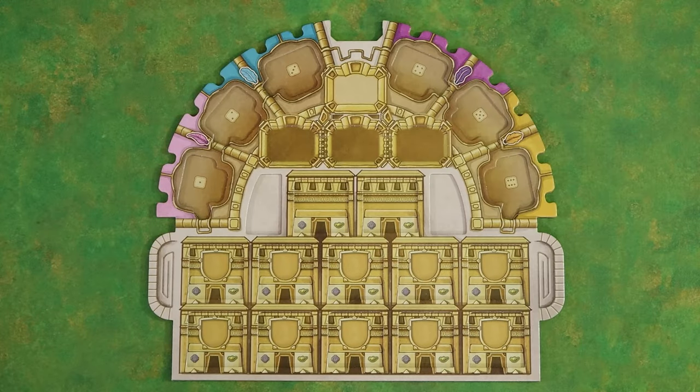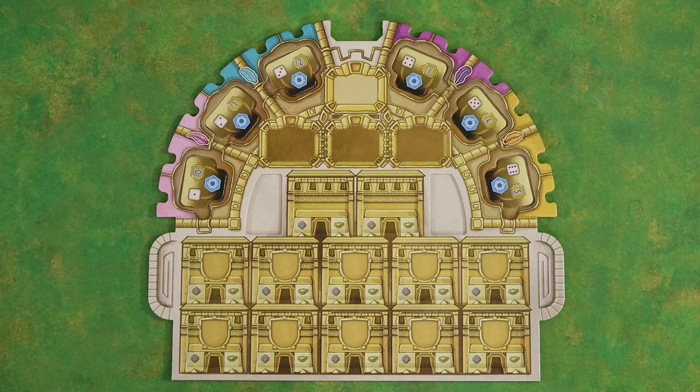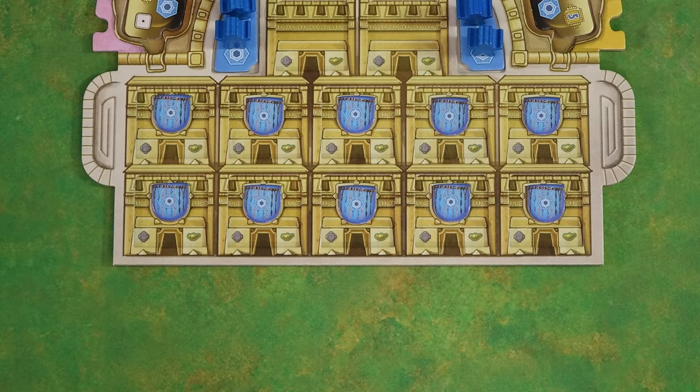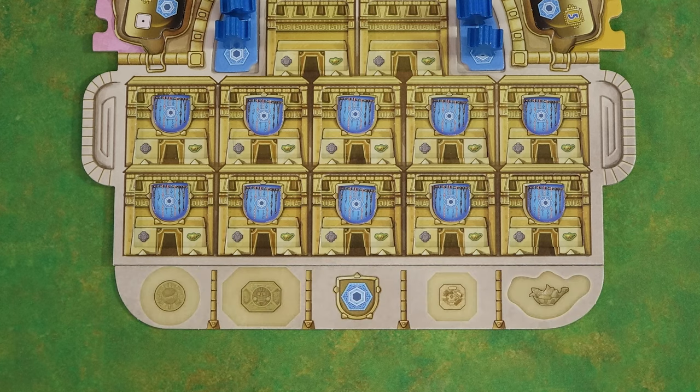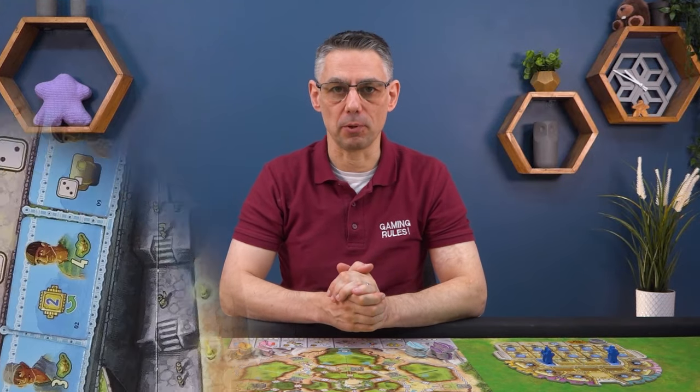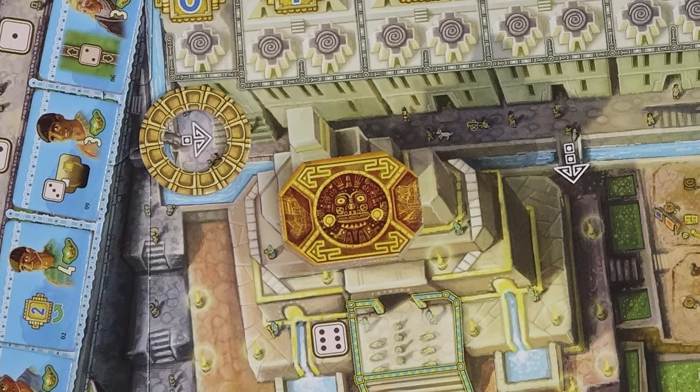Each player takes a mask board at random. Place your circlet tiles this side up into the corresponding spaces at the top of the mask. Place your color tiles into the board here and place your priests onto these tiles. Place your ten kipu tiles onto the spaces in the lower half of your mask. Place your storage board below your mask. Place two offerings here and one medal here. Make sure you take the medal from the box and not the temple. There should be six medals on the temple at the start of the game.